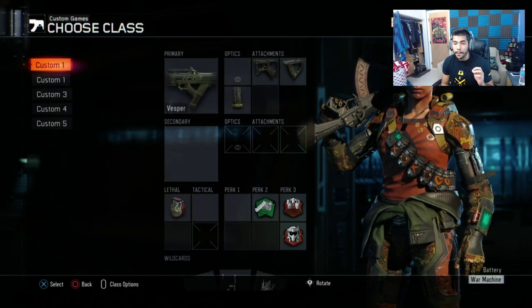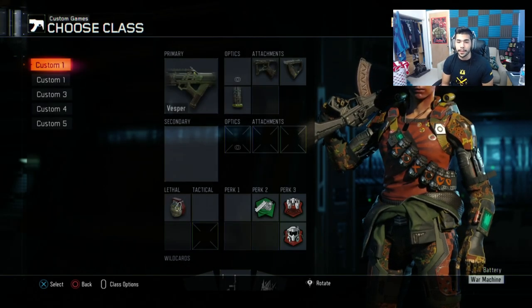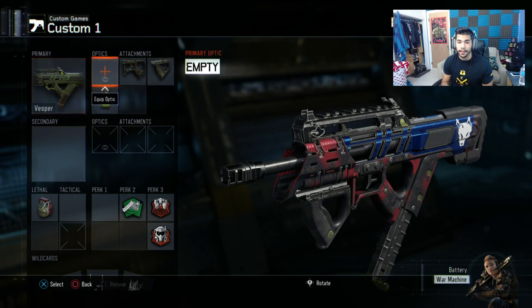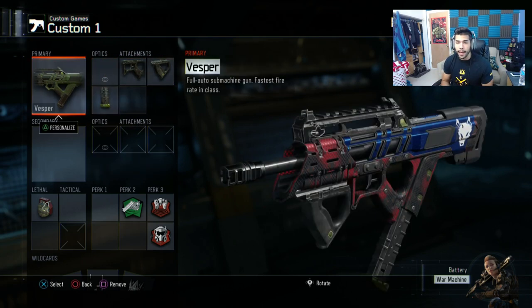I have a brand new video for you today, gonna be talking about my MLG class setups on Black Ops 3. We're gonna start off with the Vesper. The Vesper in my opinion is the best gun — I don't care what anybody says, it is the best gun. A lot of people asking what attachments do you use? I use quick draw, grip, and extended mags.